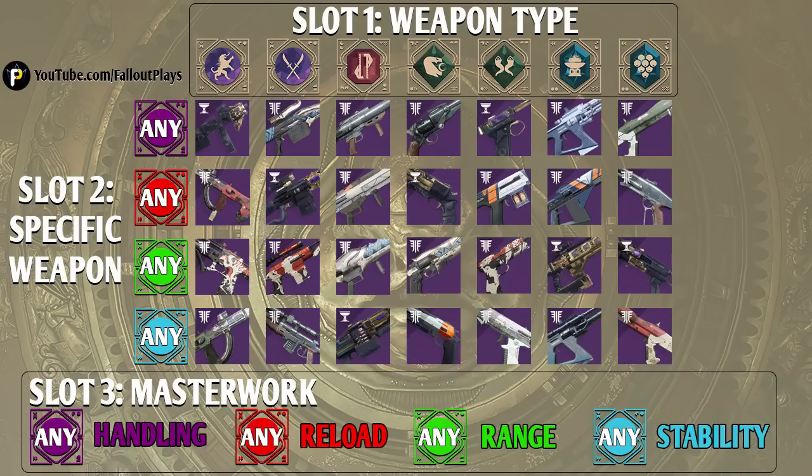Hopefully the chart is easy to understand. Slot one — the first rune that you put in is going to determine the weapon type. The second rune that you put in is going to determine which exact weapon you're going to get of that weapon type. And then the third rune is going to determine the type of masterwork that will drop on that gun. So why don't we begin on the far left column and talk about all the SMGs that you can earn from the Menagerie.